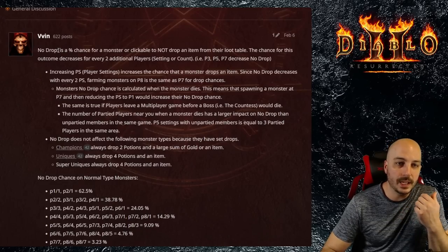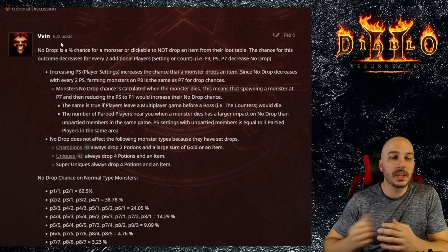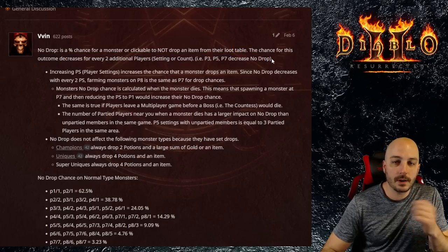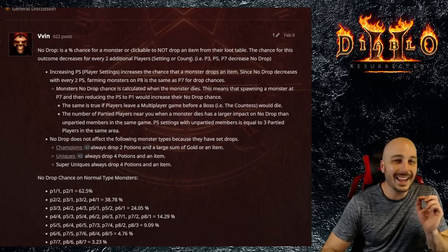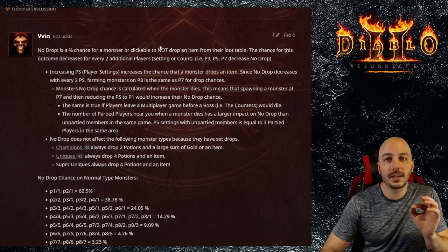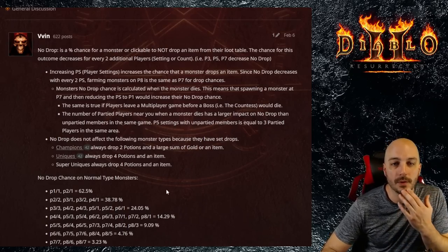The no-drop is a percentage chance that a monster or clickable does not drop an item from their loot table. The chance for this outcome decreases every two additional player settings — so at 3, 5, and 7. This is very true online, but it's also not 100% accurate, which we'll talk about further down.